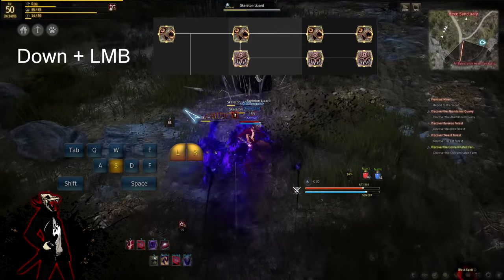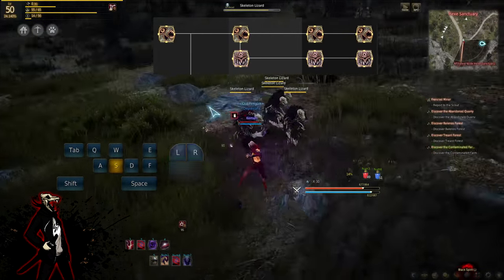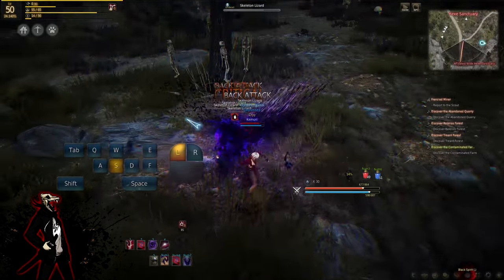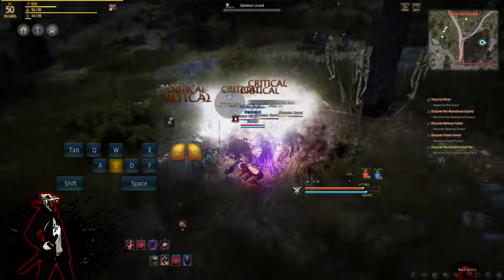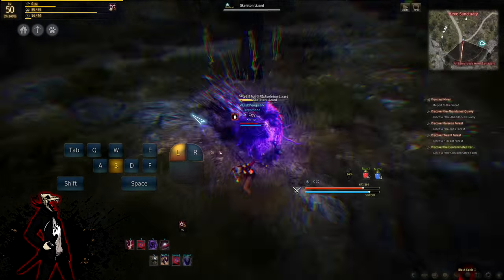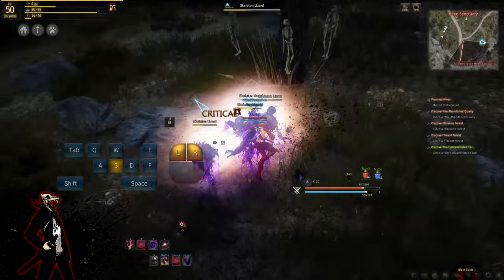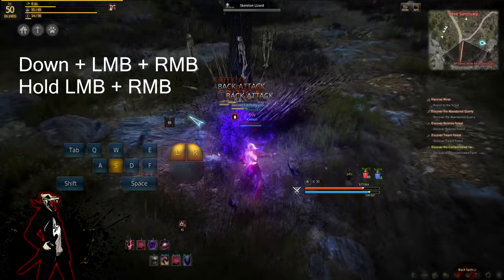This is the main reason this class drains a lot of mana. Claws of Darkness is pretty much your basic attack with this specific build and takes a lot of mana. It does a ton of magic damage, has up to 9 hits in its final form, decreases your enemy's movement speed, and is considered a down attack — so it does more damage when your enemy is knocked down.